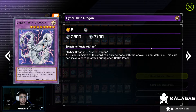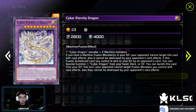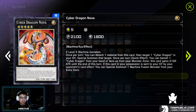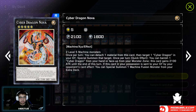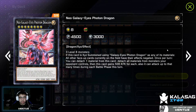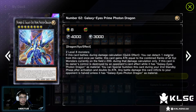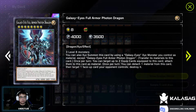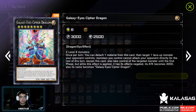In the extra deck we have: one Cyber Twin Dragon, one Cyber End Dragon, one Cyber Eternity Dragon, one Cyber Dragon Nova, one Cyber Dragon Infinity — one of my favorite combo cards is Cyber Dragon Nova into Cyber Dragon Infinity — one Neo Galaxy Ice Photon Dragon, one Number 107 Galaxy Ice Tachyon Dragon, one Number 62 Galaxy Ice Prime Photon Dragon, one Galaxy Ice Full Armor Photon Dragon, and one Galaxy Ice Cypher Dragon.